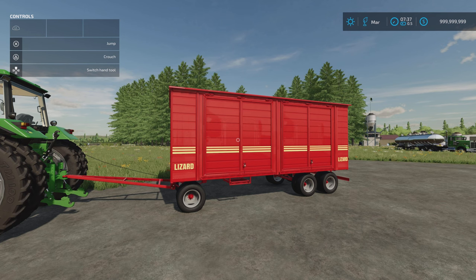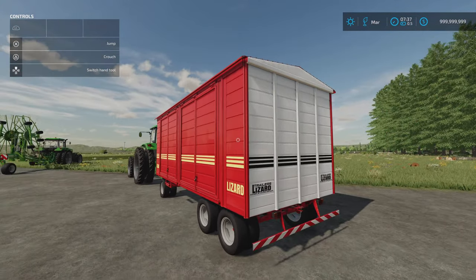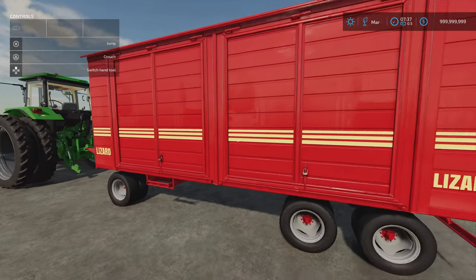Next we've got the Lizard Mobile Workshop by JDModding.org. 7.57 megabytes download, 22 slots on console. This has a required mod with it - the Schultz Modding Toolbox, which I use quite a lot anyway, and that's probably why I don't remember this at all. It's a trailed workshop in essence. Having a mobile toolbox is something people have asked about, and this is designed to solve that problem.